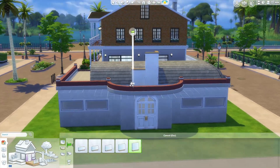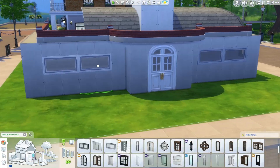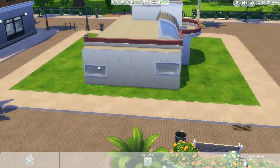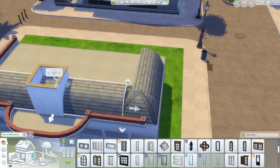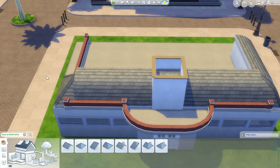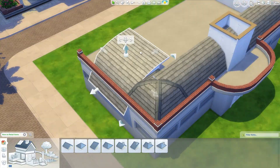The square footage of a 15 by 15 build is actually 225 square feet, and in this build you only have 122 square feet, so we're still 100 square feet under the limit of 15 by 15. This is quite a small build — it's my smallest restaurant ever and I think it's one of my smallest builds ever in The Sims 4.